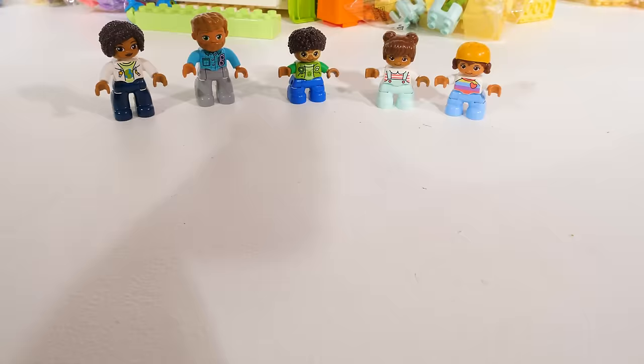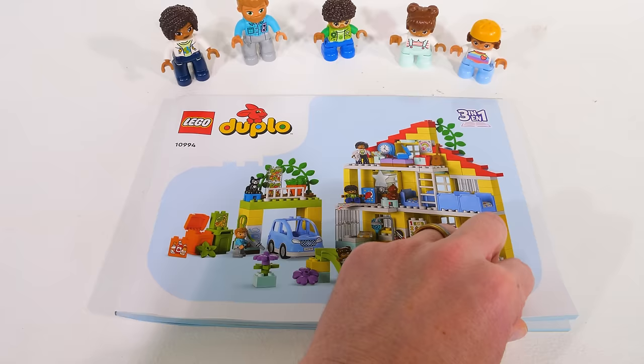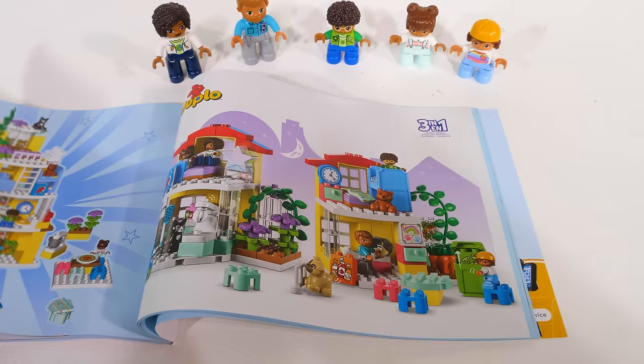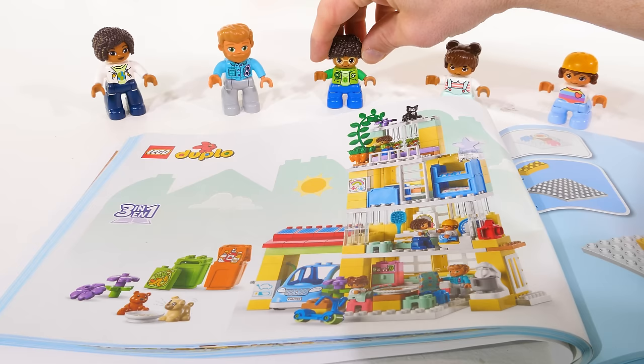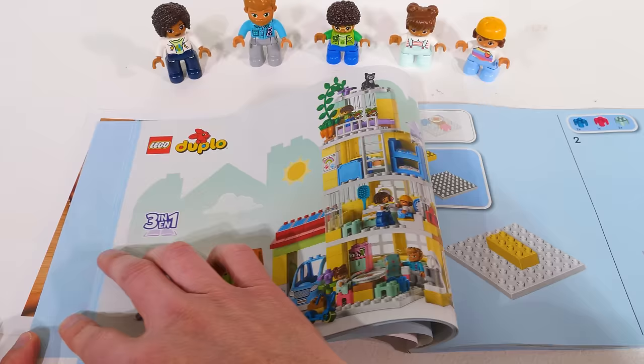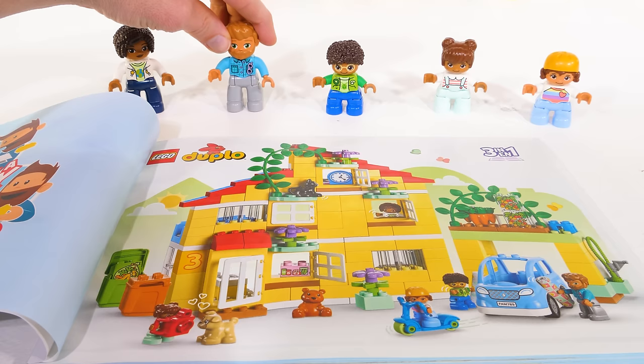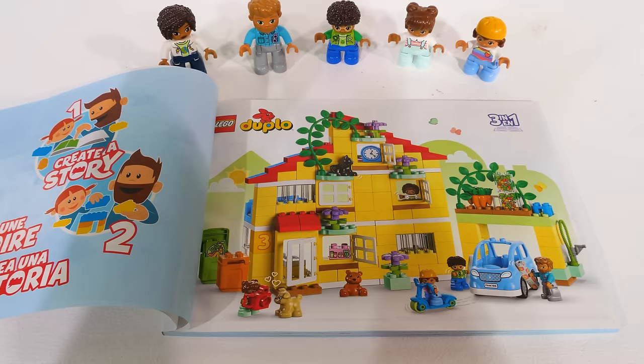Now let's see which style house our Duplo family will prefer. There are one, two, three different ways that we can build it, so we'll ask them which they prefer. Here's the first style. What do you guys think? Very nice. What about the second style? Wow, that one's really cool. Yeah, and it's so tall. Alright, then let's check out the third style. That's perfect. Yeah, that's the best one. Alright, then that's the house we'll build.